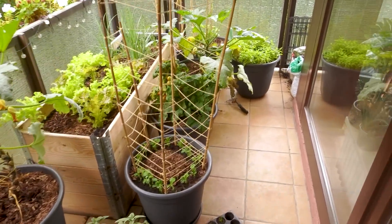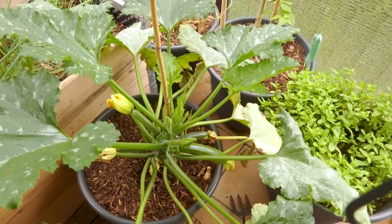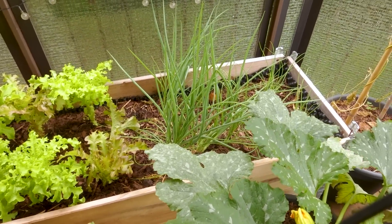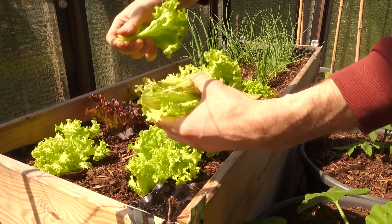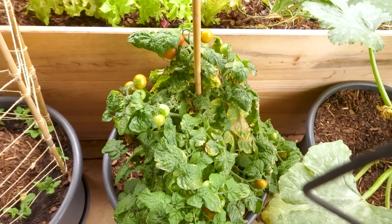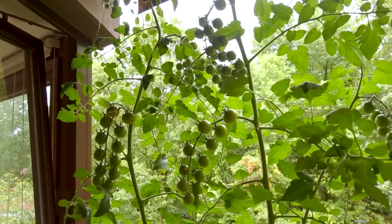Just wanted to quickly show you how everything's going on the balcony. I was just out here harvesting some tomatoes for lunch. I don't think I've shown you for ages but it's all been going really well — lots to harvest, lots of courgettes, although the plants themselves don't look that healthy. The lettuces and spring onions I planted again after harvesting the first lot, so this is the second crop, and they're also ready to harvest now. Same with the peas. And then I've got tomato plants all over the place which have been producing lots and lots of tomatoes.